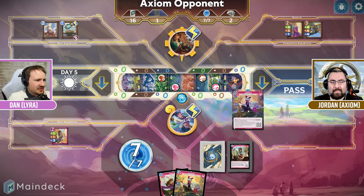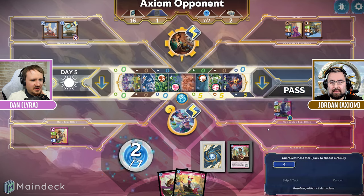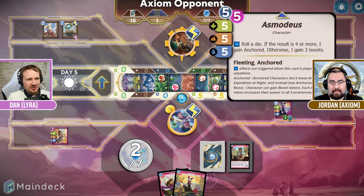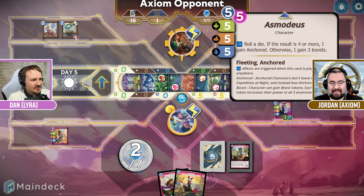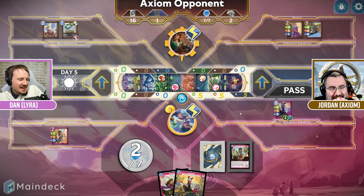We did get off of the starting location there. Let's go ahead and play to the side — don't think it matters too much. And my Asmodeus is now anchored, so enjoy that. I'm doing pretty well on the die roll in this Lyra game. You didn't even have the engine out either.